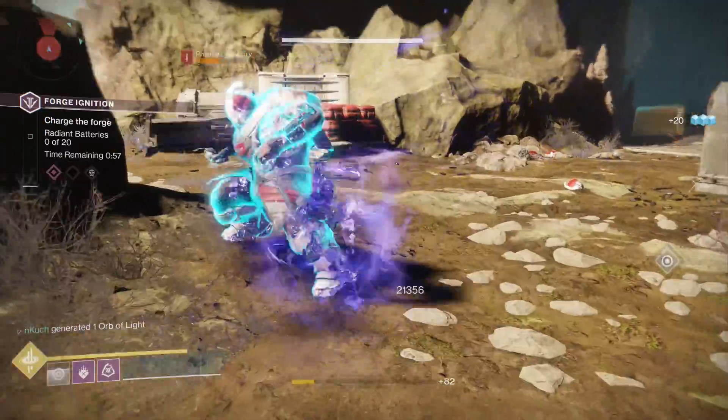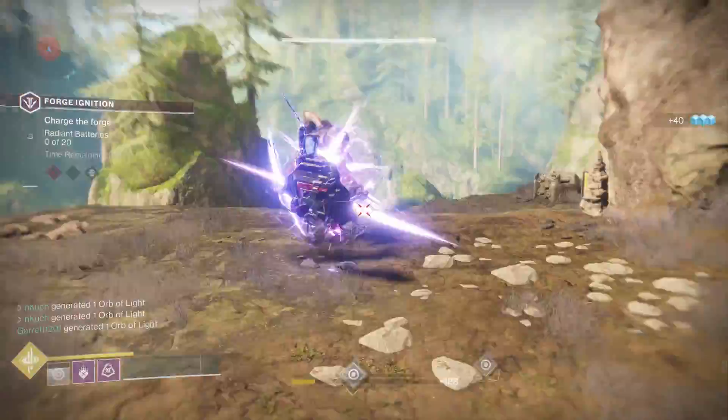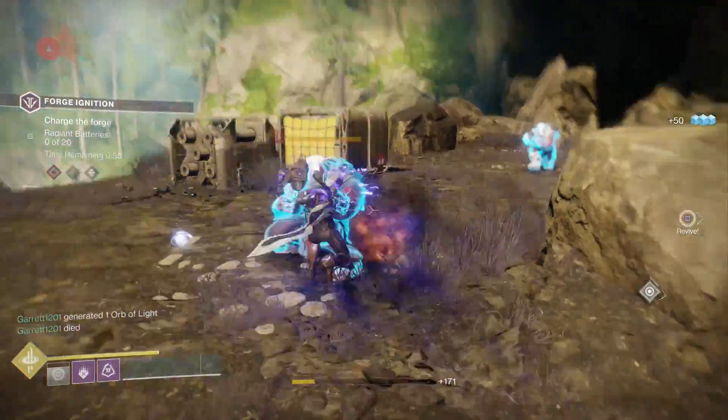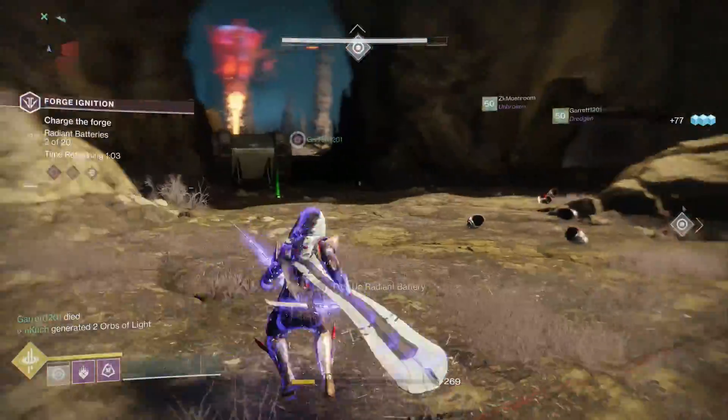The one thing I would recommend is make sure you have a Well of Radiance and of course three Black Spindles. One of your players can have a Sleeper Simulant, but Black Spindle is the way to go as you get your ammo back once you land headshots on the boss consecutively.